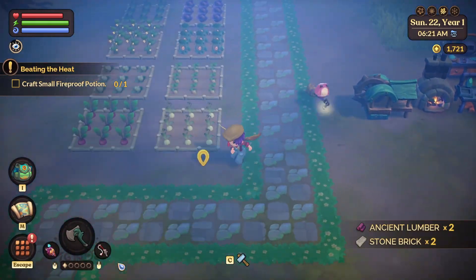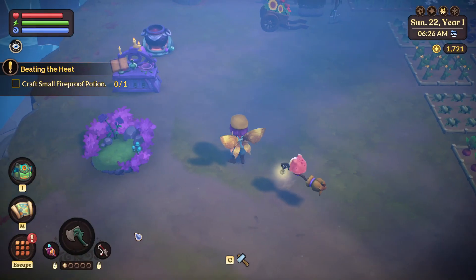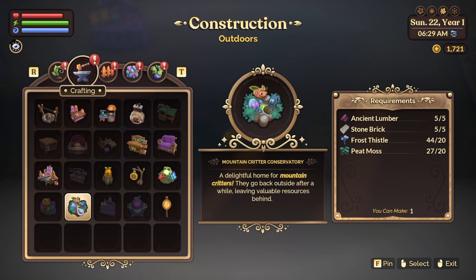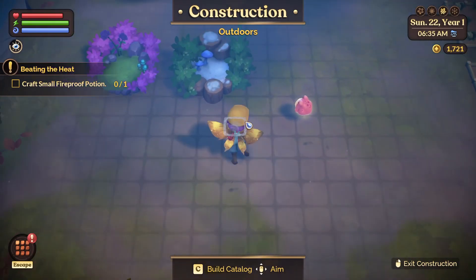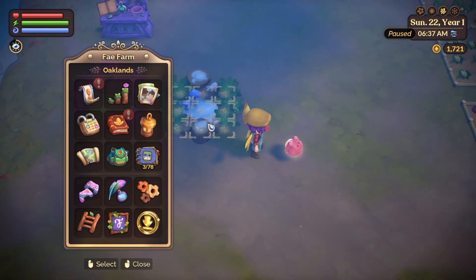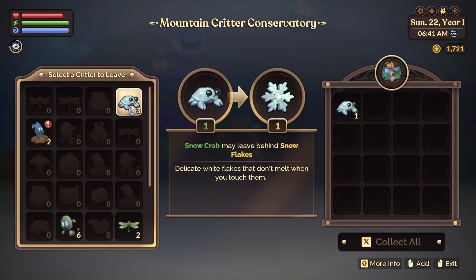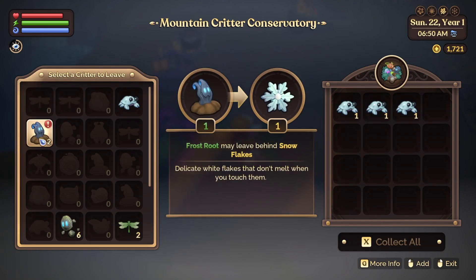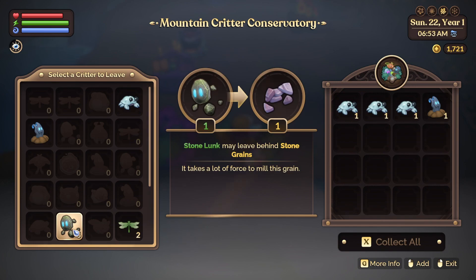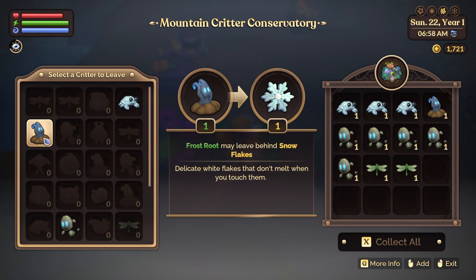It's a foggy day. Collect all of it and now we can add another. Now we have — okay, so the crabs give the flakes. The flakes are from the frogs. Wait, all of them give you? No, okay. So this one gives me some stone.